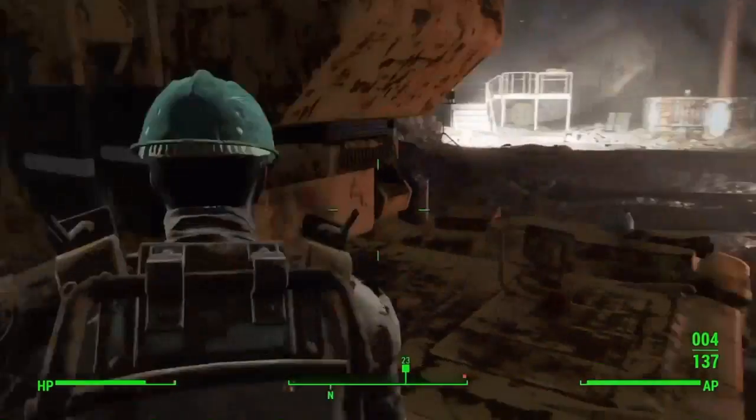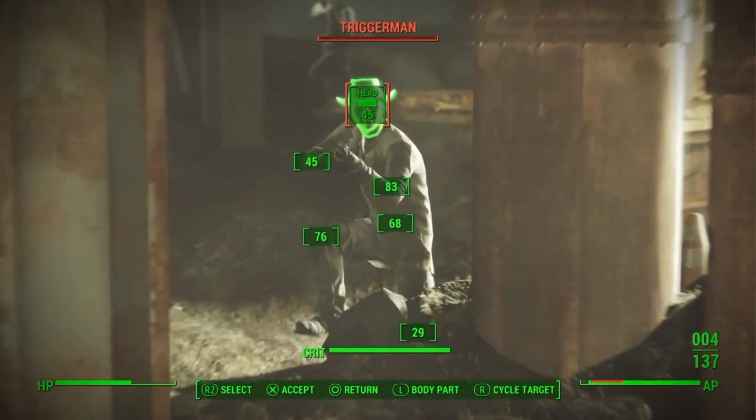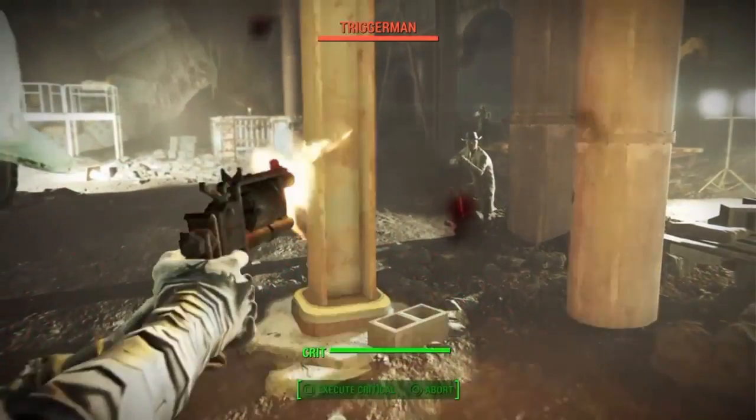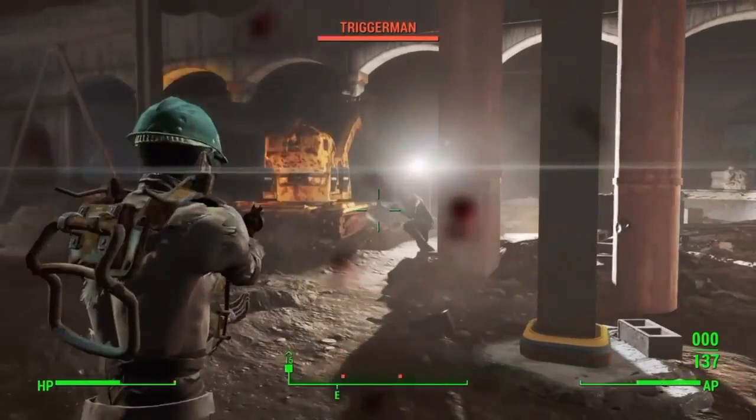Where do you get circuitry from? Where do you get copper from? Where do you get aluminium from? And it is through scavenging around, finding certain objects and then scrapping them so you can build your settlement and build defence turrets and the like.